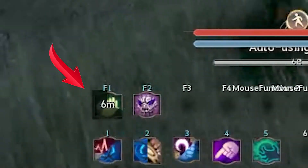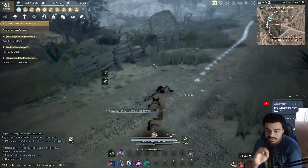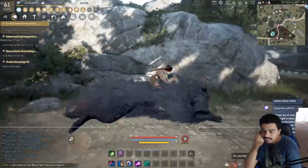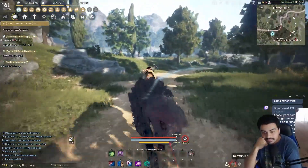They put a 10-minute cooldown on the follow ability for your pet, and the follow ability is the only way to make him into a mount. So I have to run on foot now. It's stupid — why is there a cooldown on that? Doesn't make any sense. Let's see how it does with this boss.